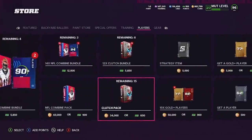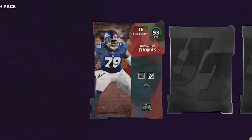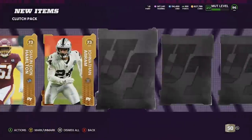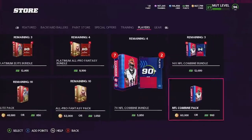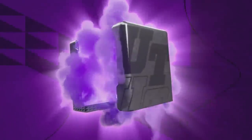Next pack up is the Clutch pack. I was gonna record a video where I built an entire OOP lineup — oh, we get an OOP player! 93 overall, let's go! That's a Backyard Ballers promo. Since this promo came out pretty recently I was gonna make a full OOP team, but never got around to it.